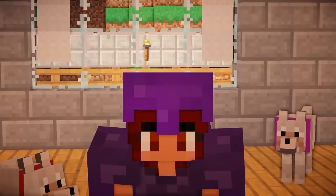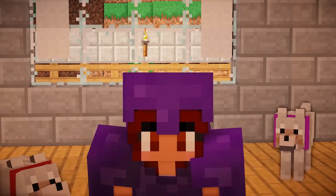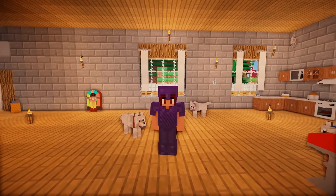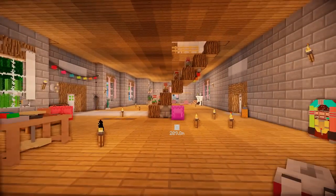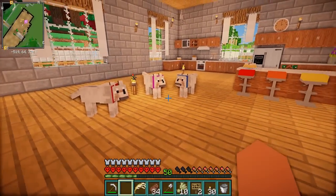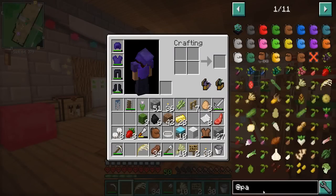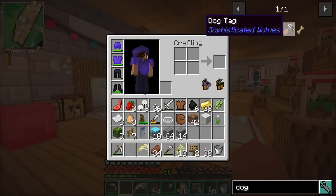Hey guys and welcome back to another episode of Minecraft One Life! So I've been saying for a long time that I wanted to name my wolves. Well, today is the day. I have chosen three names for my pups, so I need to make them dog tags. Let's take a look at how we do that.